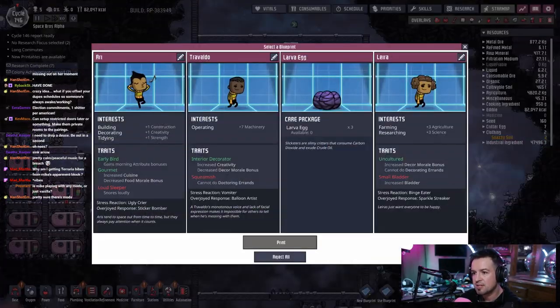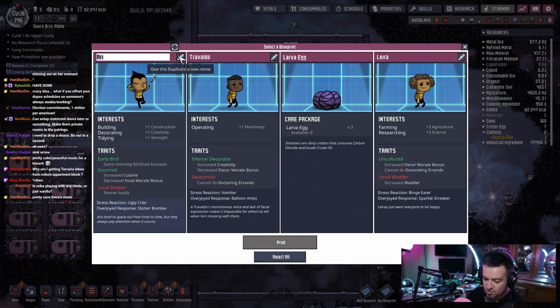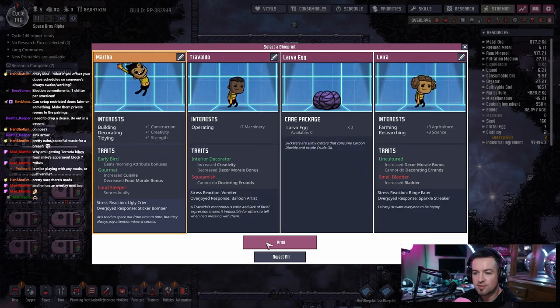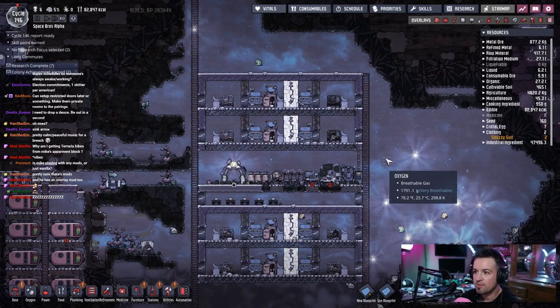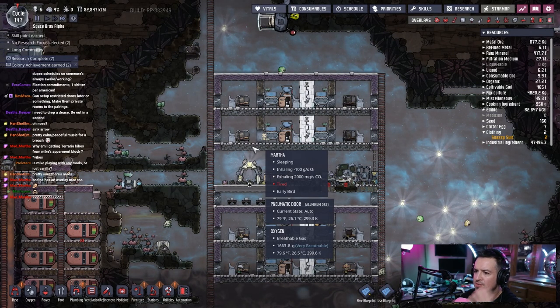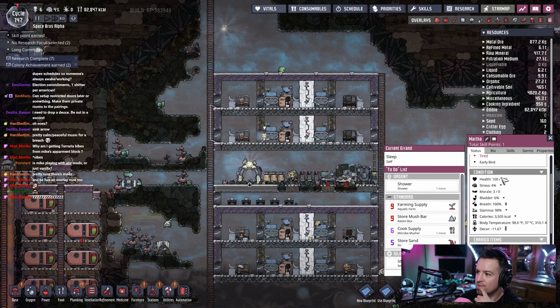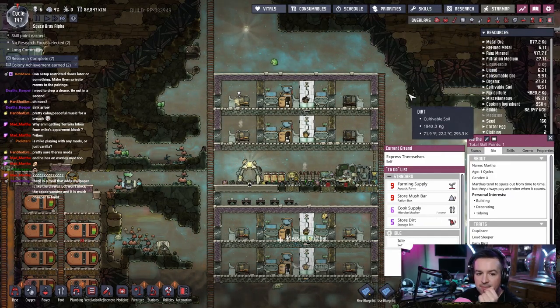Look at all these sleepy heads — vomiter, ugly crier — oh that's a good one. Snores loudly — that's even better! Well, that was my list, Martha — I'm going to cross this off. Martha, you're in. You snore. Martha can go into a cot that's not a shared bathroom situation. What was it — night shift? Martha's skills: tidying, early bird — she likes to get up early. Cool.